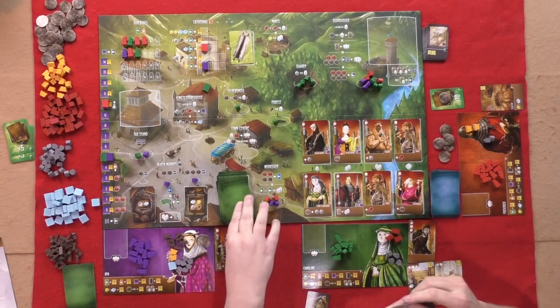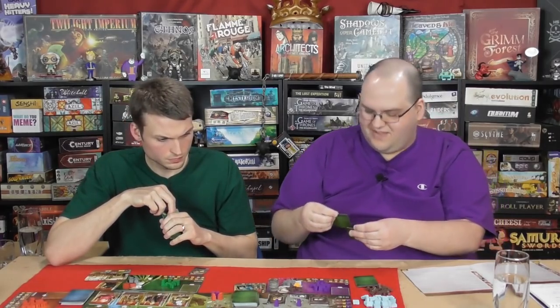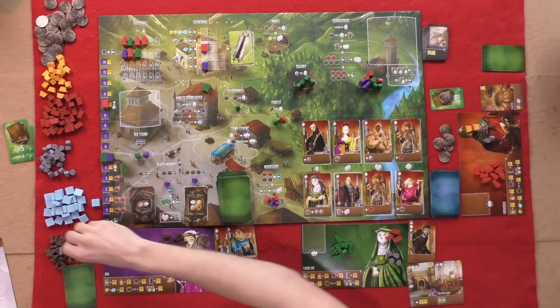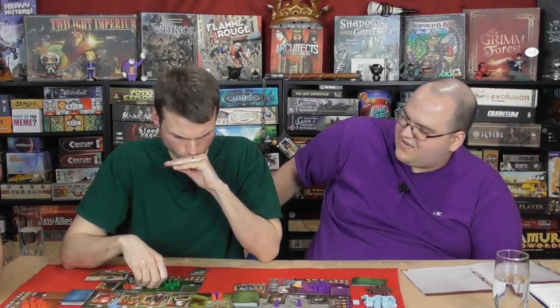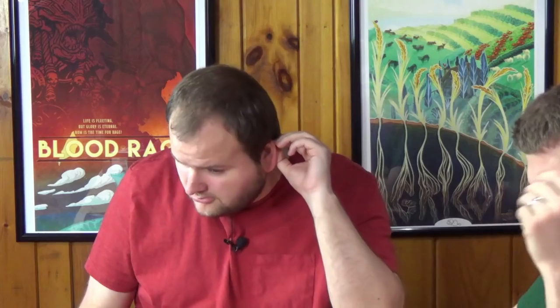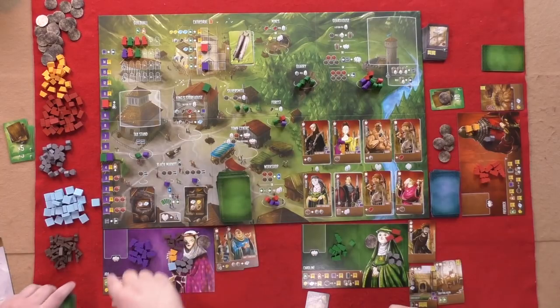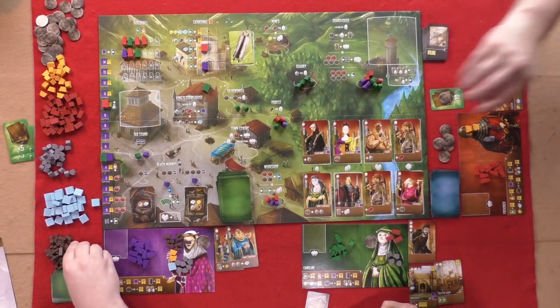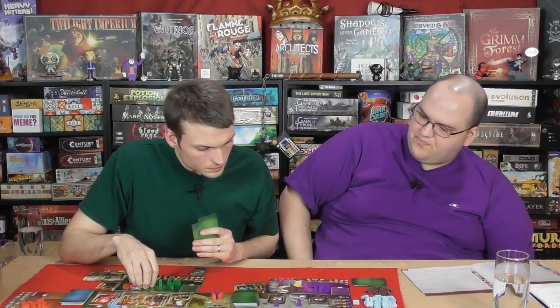Dee goes to get two buildings. Graham goes to the forest for one wood. Caroline goes to the silversmith needing silver, then goes to the forest to collect wood. Graham's turn again — he notes this game moves even faster than Raiders of the North Sea. Graham goes to the black market again, losing virtue. They need to clear out the black market — the card flips to two wood, a gold, and a silver.